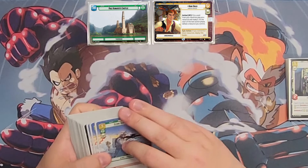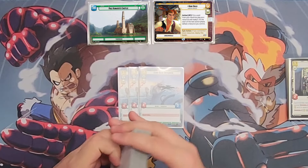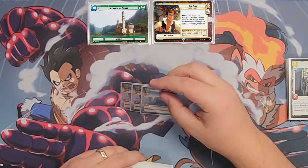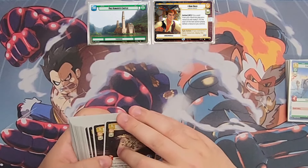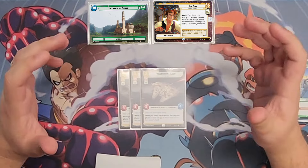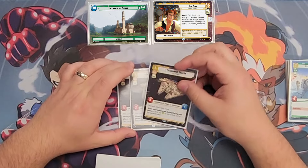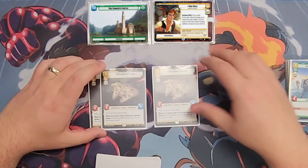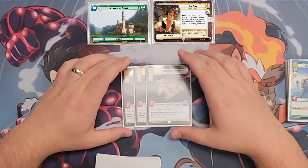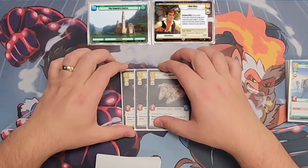We're playing 3 Echo Base Defenders — pretty self-explanatory, just our stall piece but with 4 attack, so it trades with a lot of units. We're playing 3 of the Millennium Falcon. This card feels insane in this deck, even more than in Sabine, because if I've ramped with Han, I get to pay with the resource and then defeat it — so it's basically a 3/4 in space that I get to play for 2. It makes sense that it works with Han, but it's crazy.